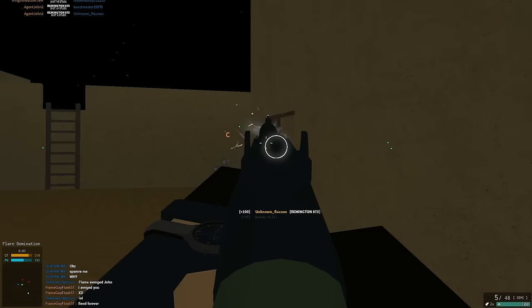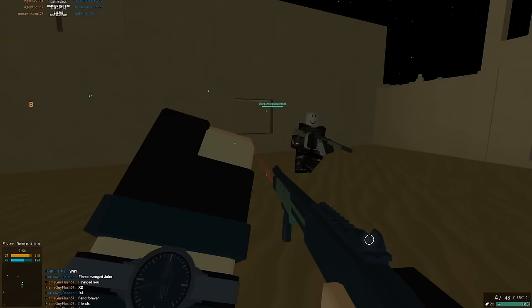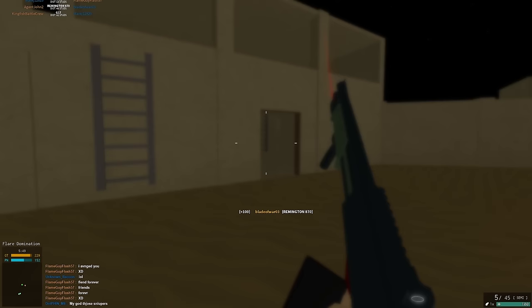Of course, some people really like their crane camping with shotguns and insisted that this was a nerf, but they missed probably the most important thing about this rebalance. The spread on the RH-70 is now incredibly tight compared to what it used to be. This means that the pellets are much more tightly clustered near the center of your reticle, and much more likely to hit exactly what you're aiming at.